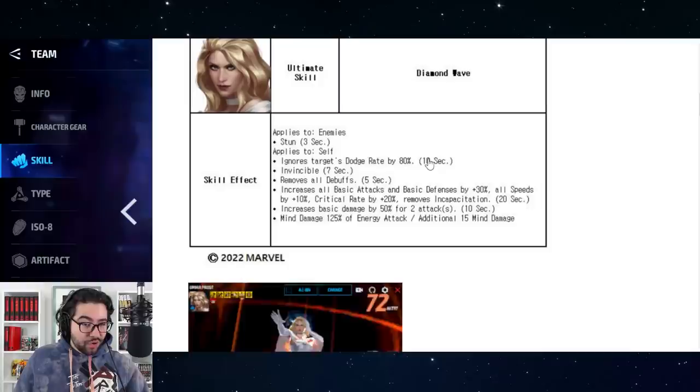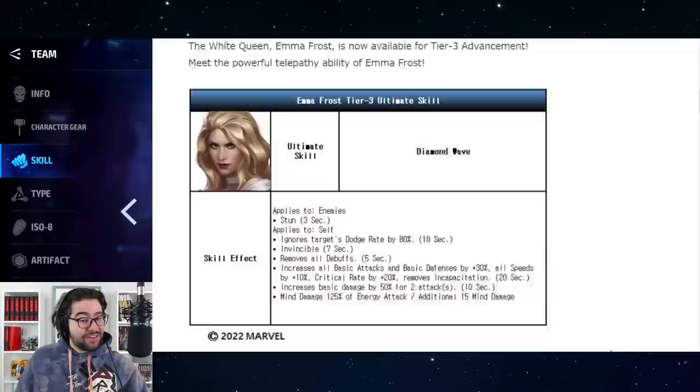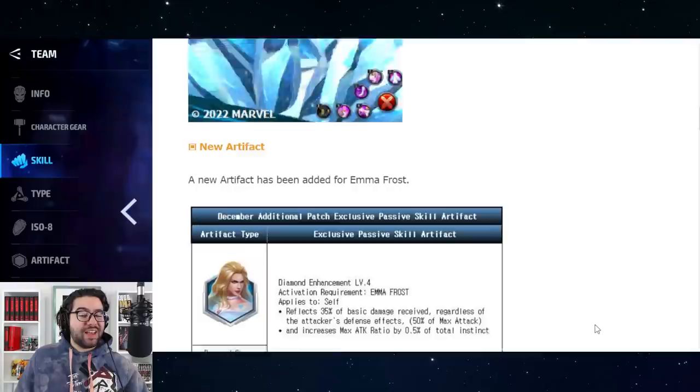As for the Tier 3 skill effects, she gets ignore dodge on her Tier 3, invincibility, remove debuffs, another frenzy buff for 20 seconds, and a double damage proc diamond wave. Looking pretty nice for Emma Frost overall.